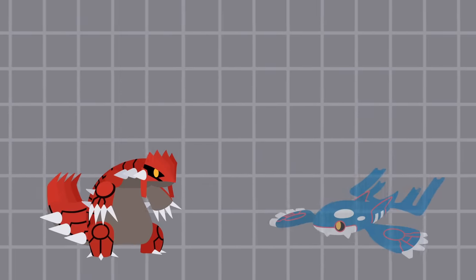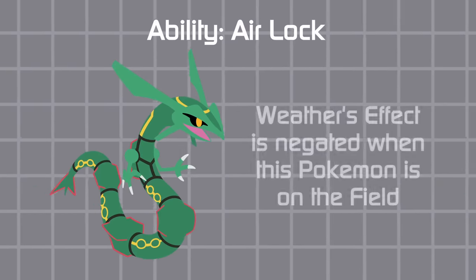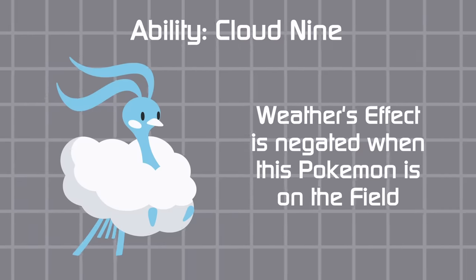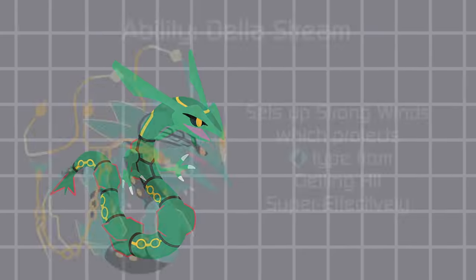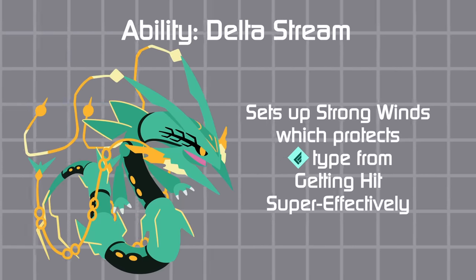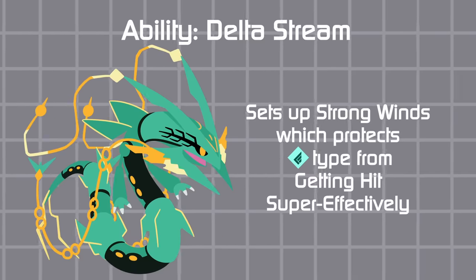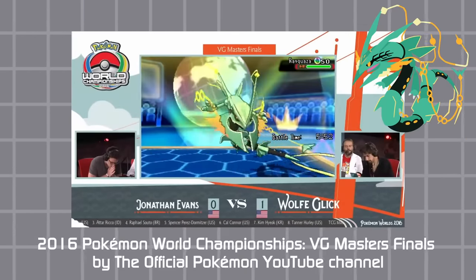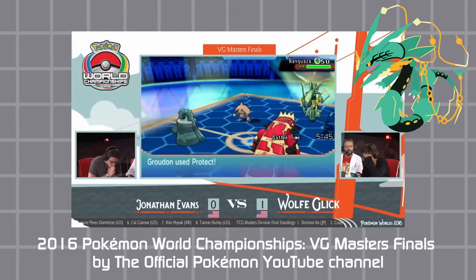Rayquaza usually has the ability Airlock — as long as that mon is in play, the weather's effect is negated. This is like the ability Cloud 9, given only to the strongest mons to shut down the elements, such beasts as Psyduck. But Mega Rayquaza sets up Strong Winds, and as long as Mega Rayquaza is on the field, Flying type mons only take neutral damage from the attacks they are weak to. This only benefits the flying portion — so a Water-Flying type would still be weak to Electric, but it only does two times damage instead of four. This weather only benefits Flying types, which is certainly different, but has less of a ripple effect.